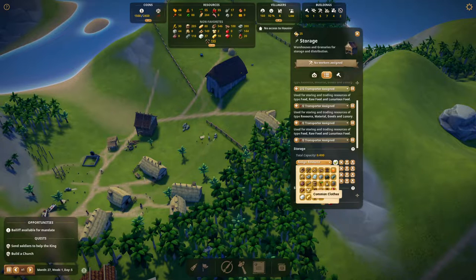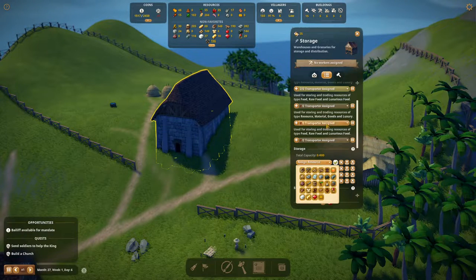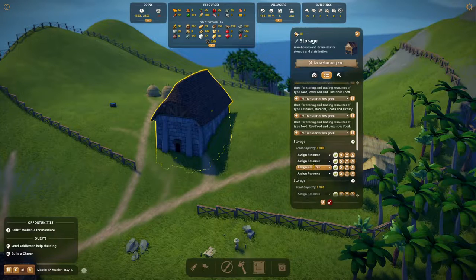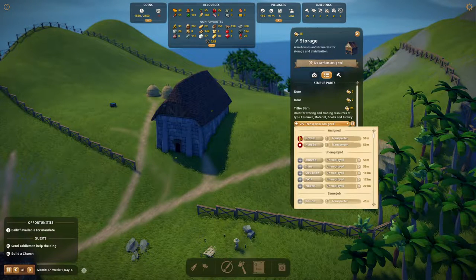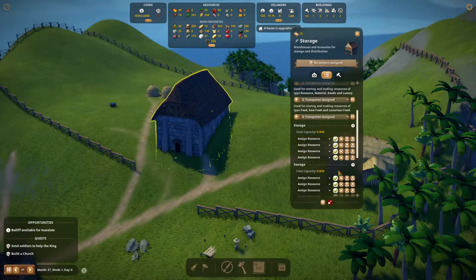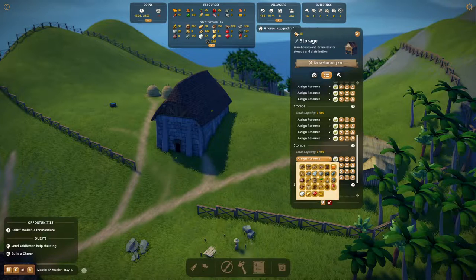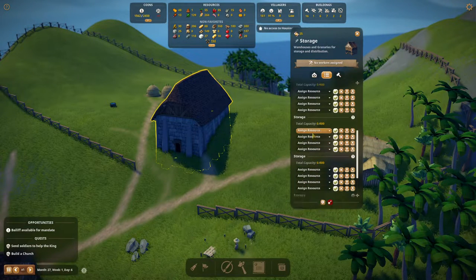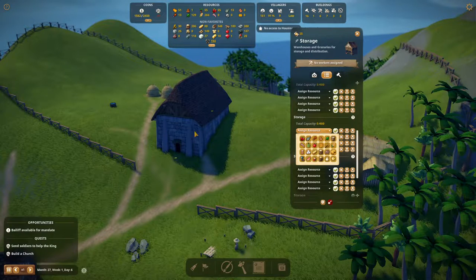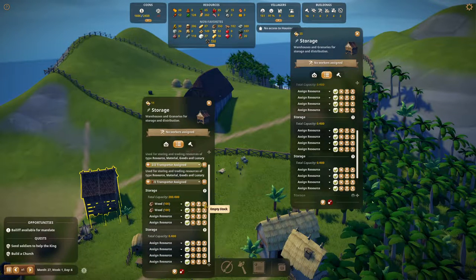Oh wait, this is storage not a barn. Let's see - okay, it can store everything. We can store materials like a warehouse, and storage can do granary and materials. So we're gonna store here. We actually don't need this storage unit right here, so we can empty its stock.